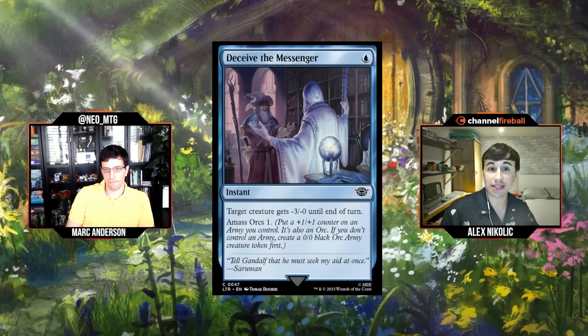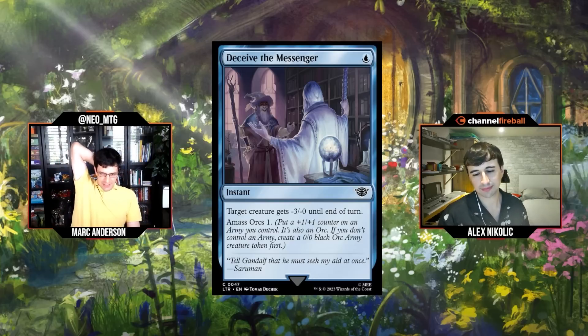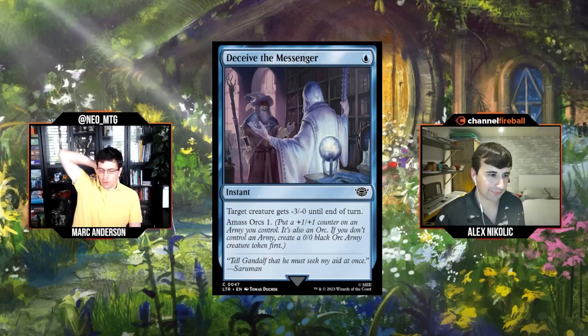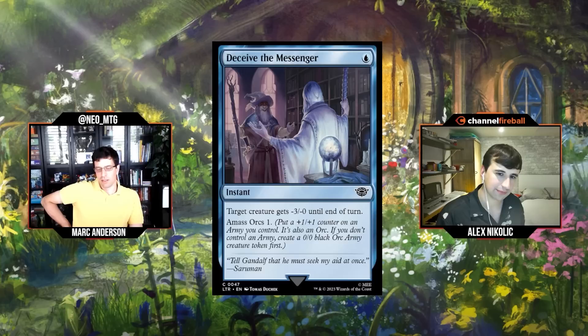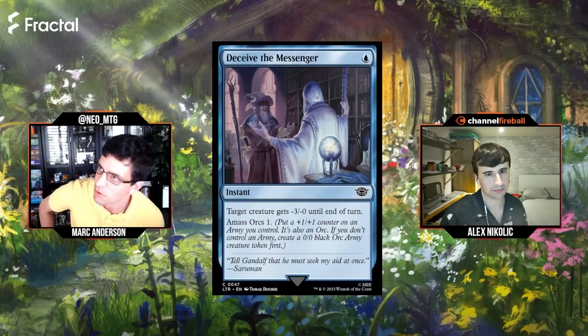Next up: Deceive the Messenger, single blue mana for an instant. Target creature gets -3/-0 until end of turn, amass Orcs one. This has the potential to be pretty good — if you don't have any token out, this is just an instant-speed 1/1 that gives something -3/-0. But we've seen brine bear and pure-type cards are usually not very good.